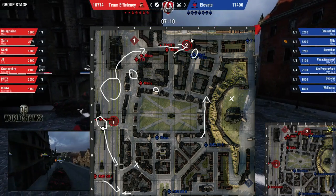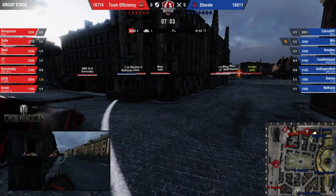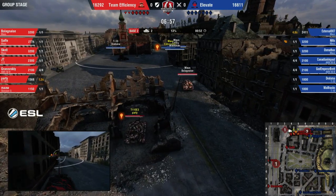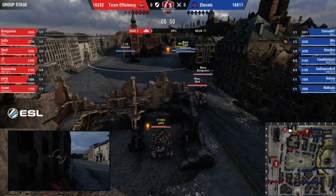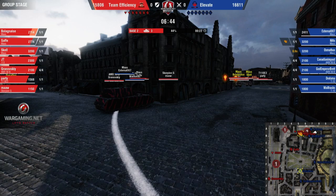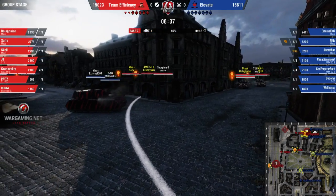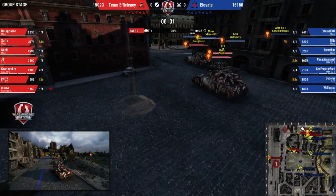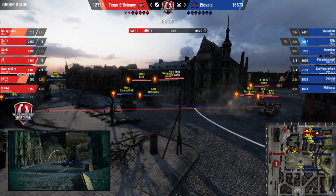We still have the 50B of Gronowski down the bottom as well, and he can face off against God Emperor Brett, who himself is in the 50B — so we might get a head-to-head battle between the two autoloaders. Walhax is starting the cap, defended by External, and it looks like Nitz beside him as well. Dodoma coming around the top side. The E3 in that second window we always expect. Safi is now coming along the D-line to give additional coverage, but Oxmanthus is waiting there to snap out into him with God Emperor Brett behind him.